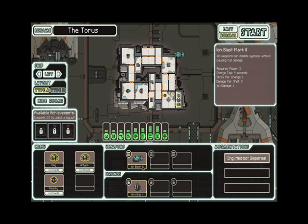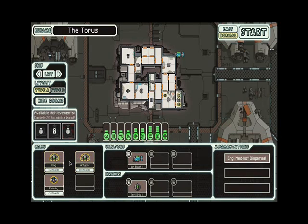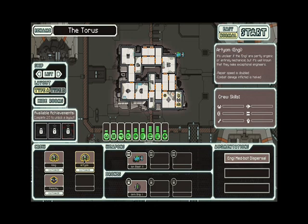This is where the ion blast comes in. The unique thing about this crew is that it comes with two NGs. NGs are very good at repairing things — their repair speed is double but their combat damage is halved. And then there's just a regular human.